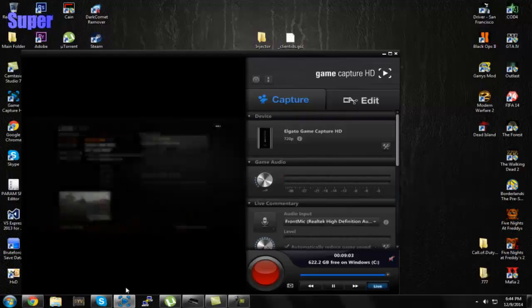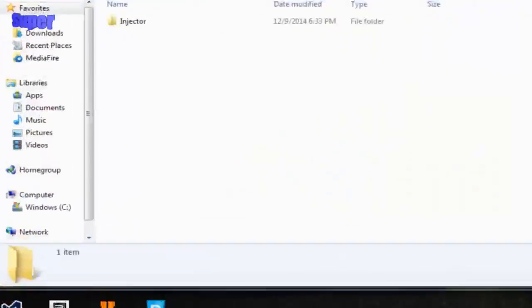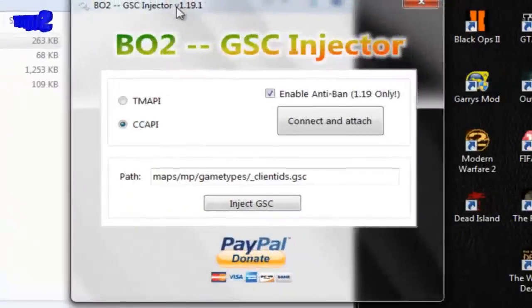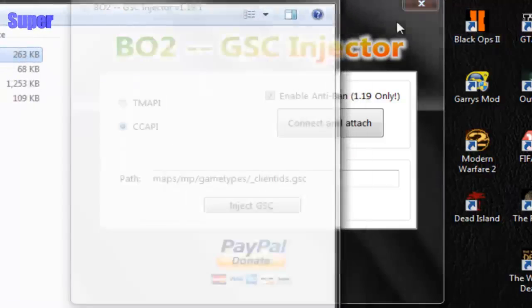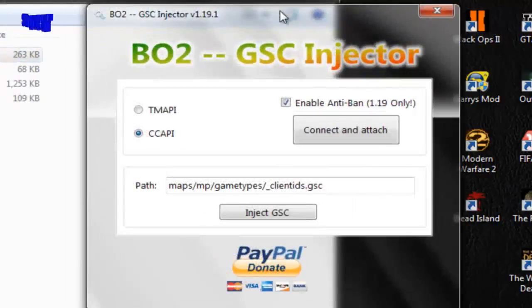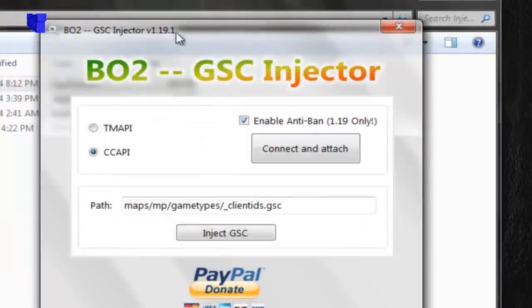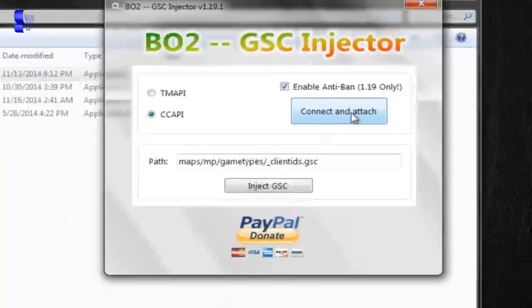Just start up the game and connect and attach — it doesn't really matter how you connect and attach. I recommend using CCAPI. This injector comes with 2.60 PS3 Lib, and if you're not on 2.60 CCAPI, you need to change the CCAPI DLL and the PS3 Lib DLL. I'll have downloads to all CCAPI version DLLs in the description. Select CCAPI or TMAPI — I'd strongly recommend CCAPI. Enable anti-ban; the anti-ban works great on this tool. Hit connect and attach.